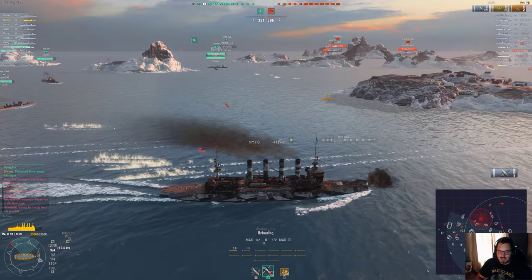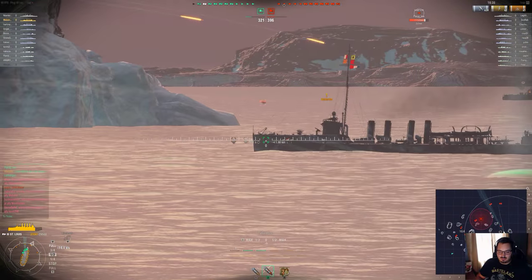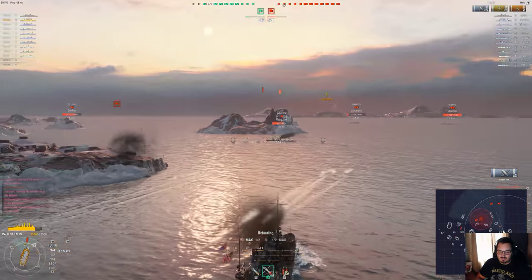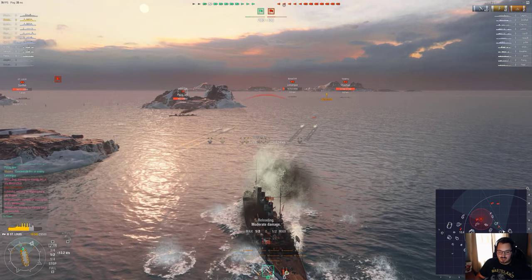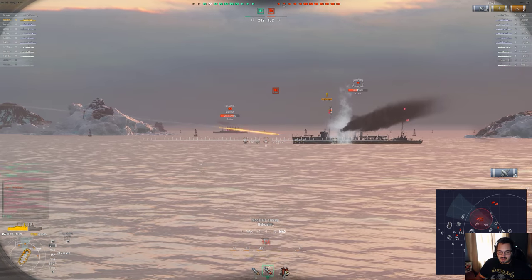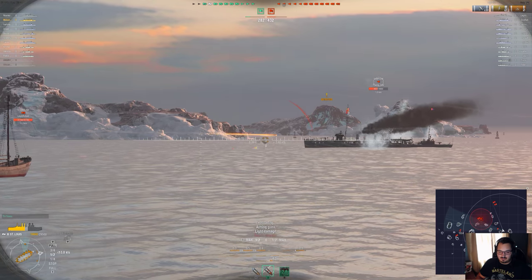We have an ally launching torpedoes behind us, which is just the nature of lower tier matches - this kind of thing happens, and it's fine. Our main focus right now is to dodge these torpedoes. They're not doing a huge amount of damage but we definitely want to make sure we're not getting hit by too many. We have some flooding that we have to repair.